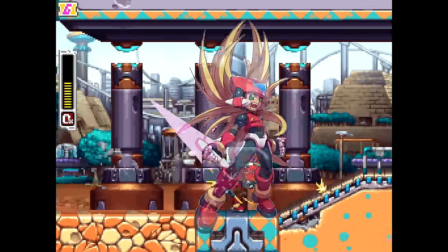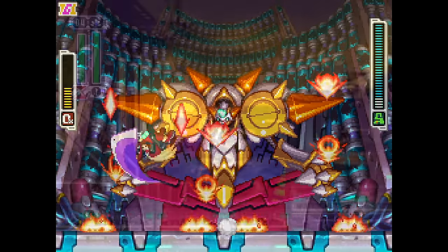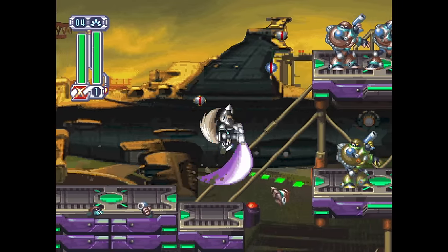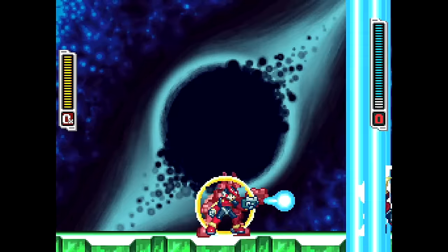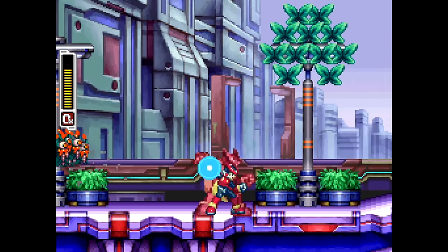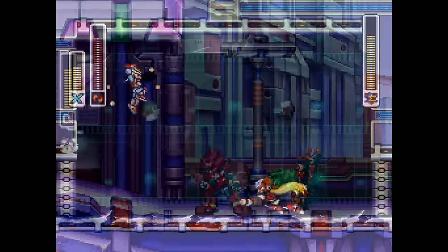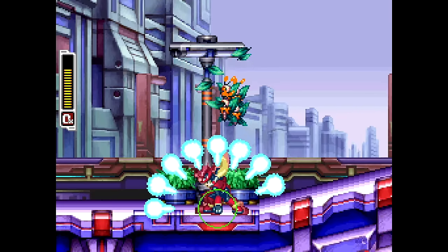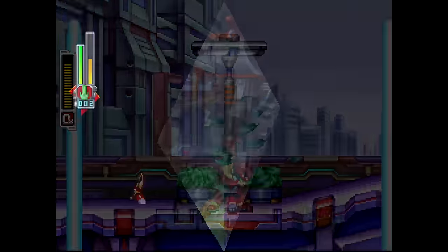Model OX makes Vent and Aile look exactly like Omega Zero, with a purple Z-Saber akin to Zero's after the defeat of Storm Owl. It functions exactly like Model ZX, and in its overdrive state — which is infinite — by pressing down on your buster button, depending on your level of charge, you'll use the Ground Punch from Mega Man X2, Rakuhoha from Mega Man X4, and lastly Raikoha from Mega Man X6.